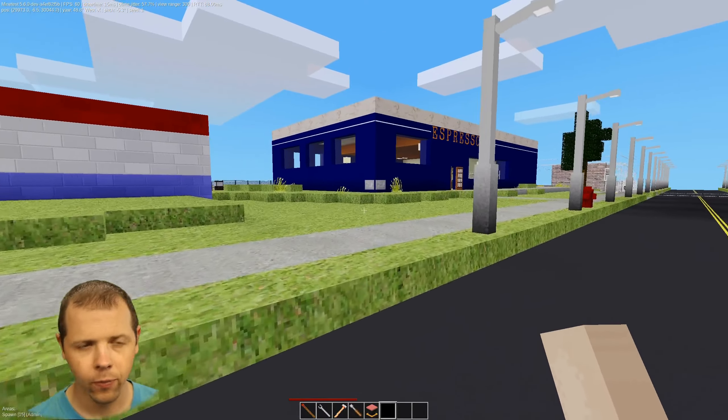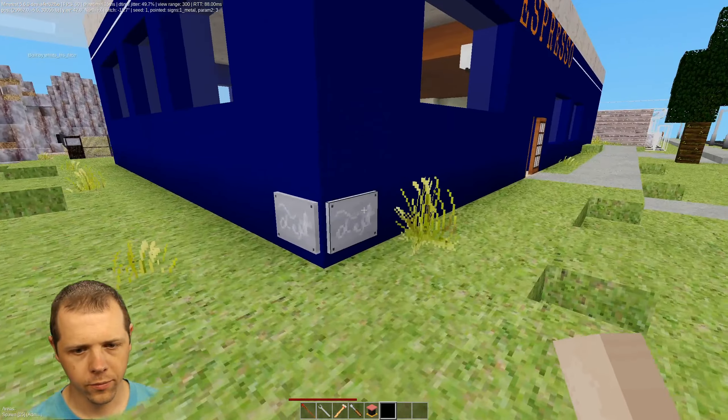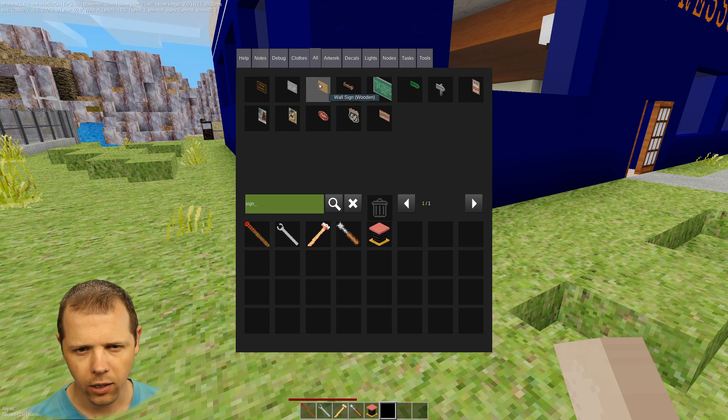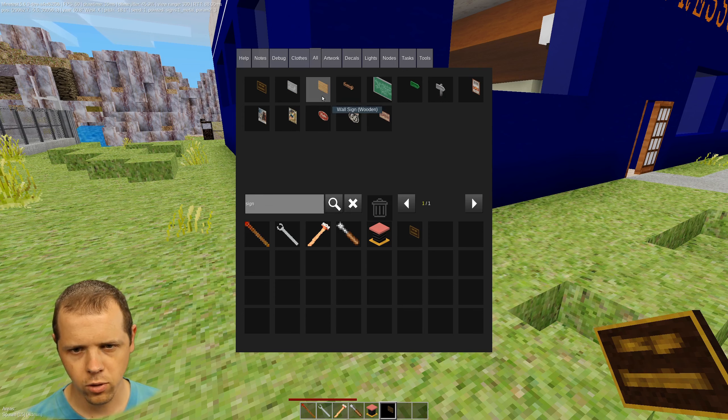Here's something — let's go check out the new signs. There have been some updates to some signs. Specifically, there is now a bronze wall sign, the steel and wooden wall sign, and there's also a hanging arrow sign.